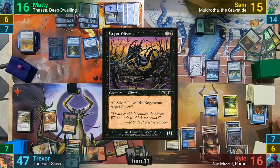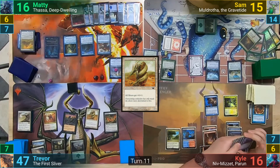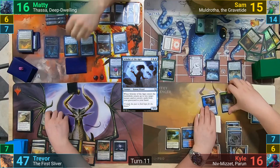Trevor then moves to cast a Crypt Sliver, followed by his Plated Sliver, and then finishes with a Scuttle Mutt. Maddy puts another counter onto his mirror, drawing two, and then for turn. Six mana then gets him a reduced-costing Scholar of the Ages, who enters and targets the Cyclonic Rift and the Rewind, putting both back to his hand. At the end of turn, Maddy flickers the Scourge again with Thassa to keep his opponents off of creatures.